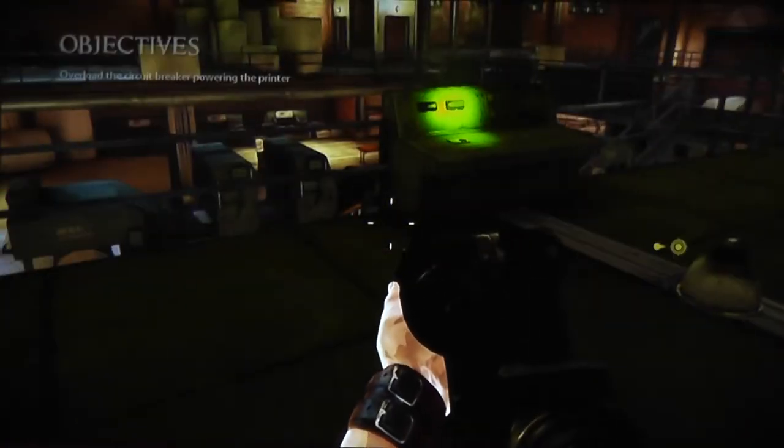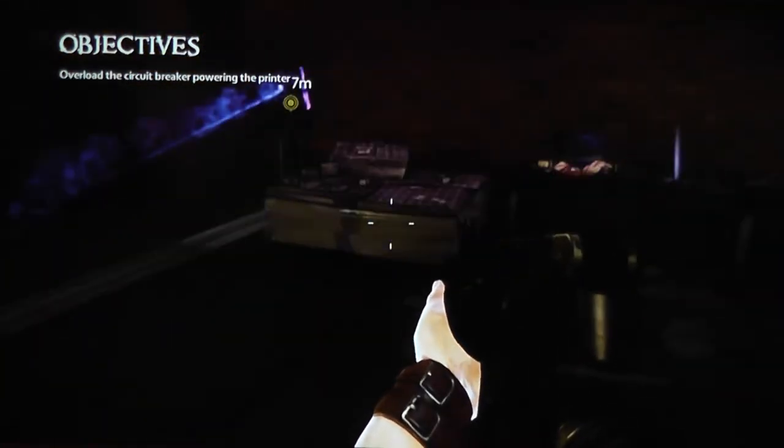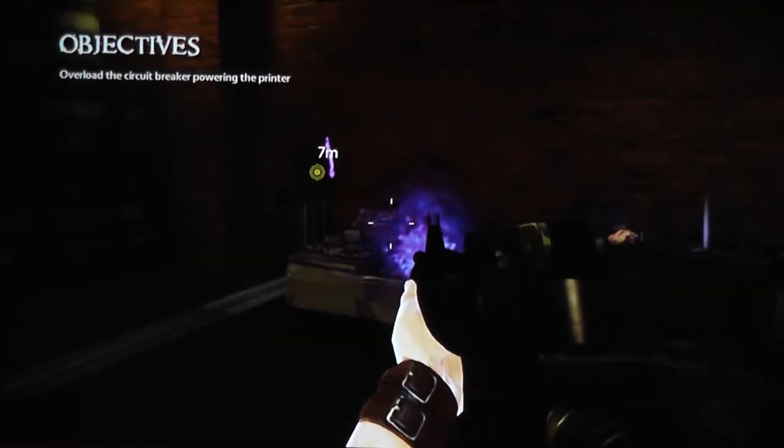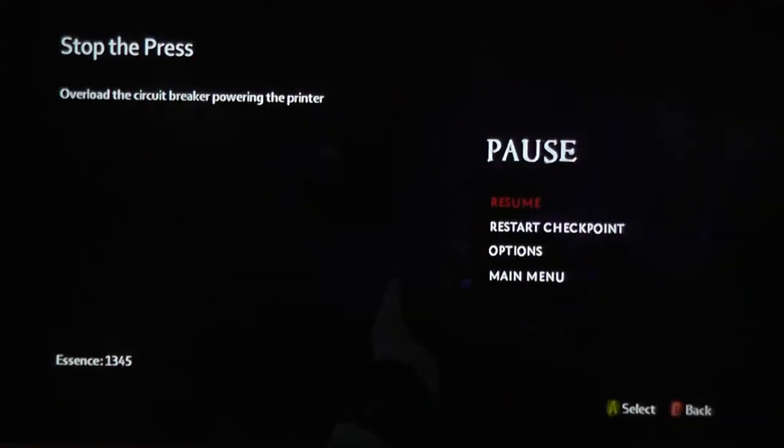Okay, let's see now. So if you ever have a problem knowing what you're supposed to do, you can hit Select and it'll tell you what your objective is. Or you can hit Start — it'll tell you what the chapter name is and also what you're supposed to be doing.